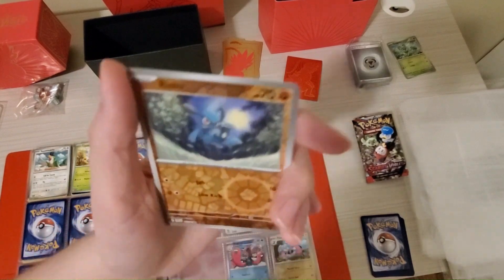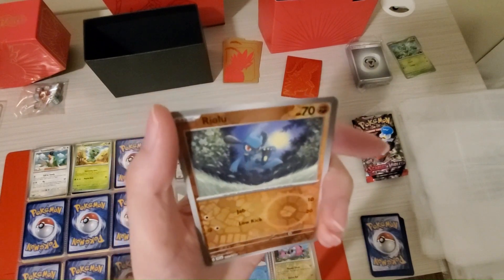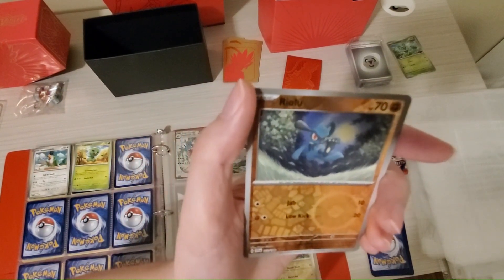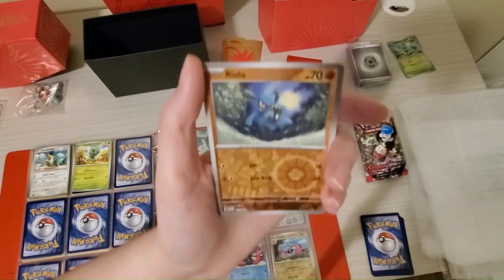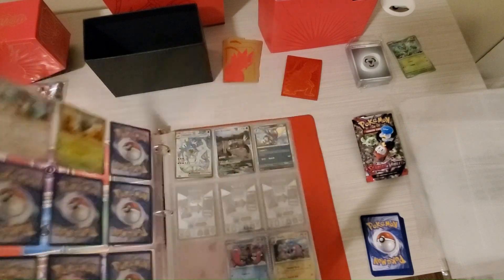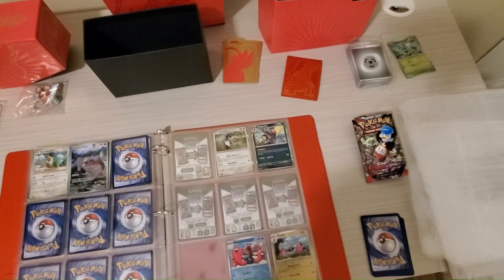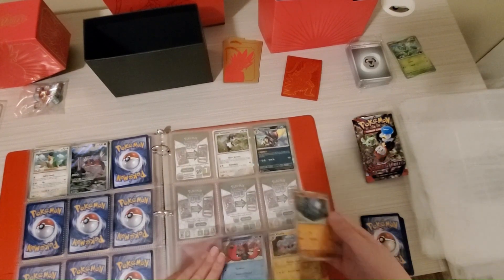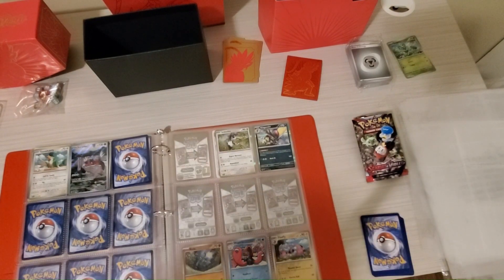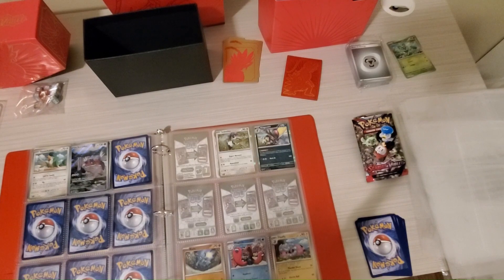We got Riolu, and it's a shiny one. Really cool. I like Riolu. My favorite form of Riolu's is Lucario, but this is awesome. We're getting really good cards. This one's really shiny reflective. We'll have this one next to Lugtrio. This is pretty exciting. We're getting so many good cards.